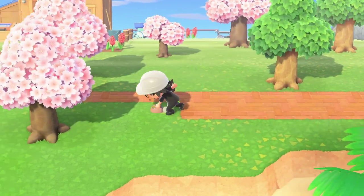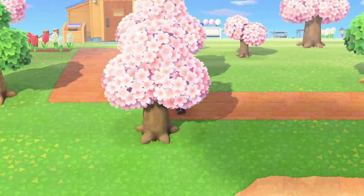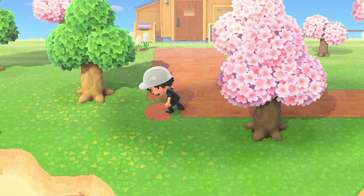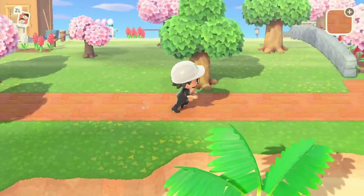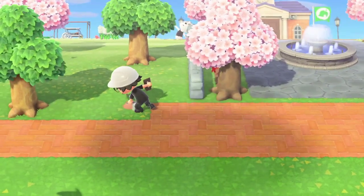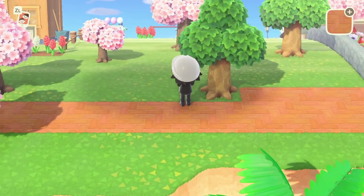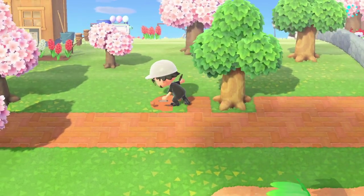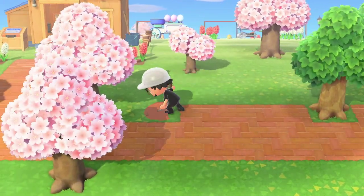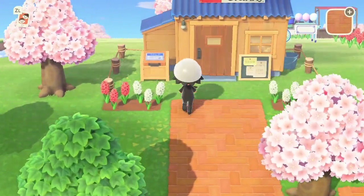I need to start moving all the trees so they're in better spots. I won't bring this path all the way across because it wouldn't line up with the other bridge on the other side of the island. I did the math yesterday and it won't line up, so the farthest we can go is really Nook's place. Then I could build like a little shop in front of the bridge or something along those lines. I'll have to move those trees soon but for now let's go check out what's going on in Nook's Cranny today.